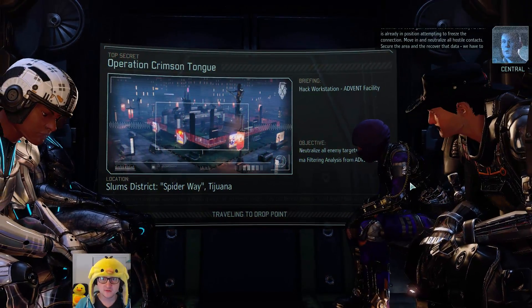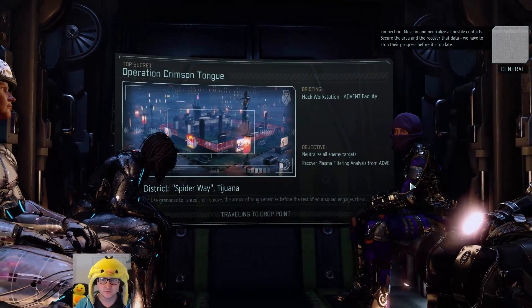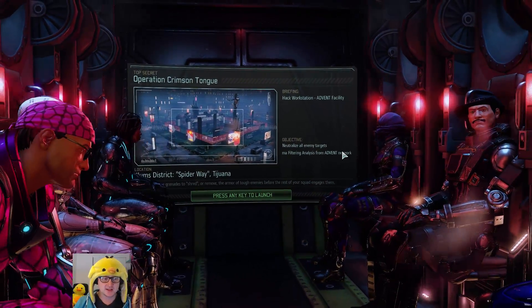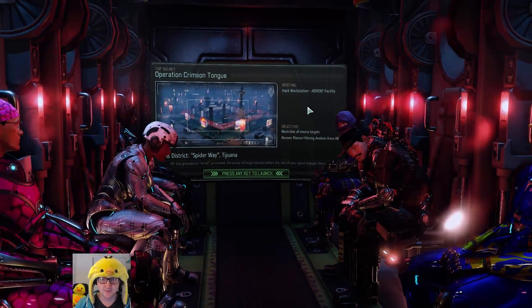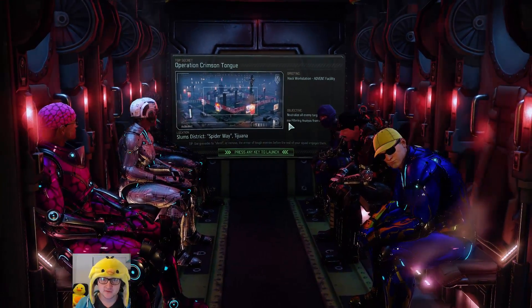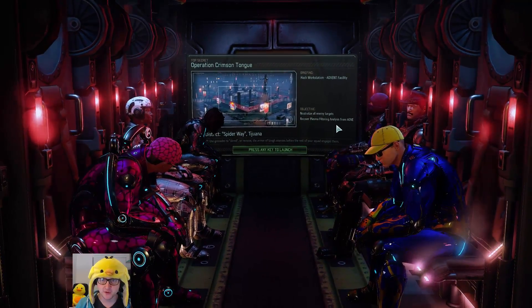Move in and neutralize all hostile contacts. Secure the area and recover that data. We have to stop their progress before it's too late. So we have to hack a workstation - they don't seem to be able to be hacked from afar, so we're going to have to get someone in there. Neutralize all enemy targets, that's fine. Recover plasma filtering analysis from that.